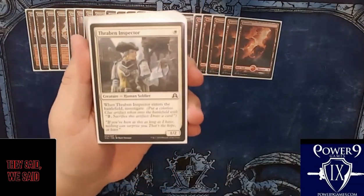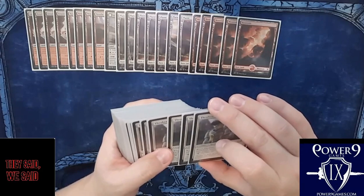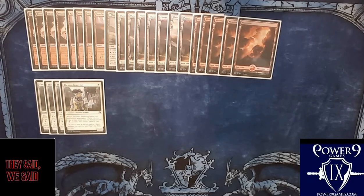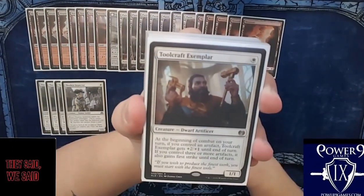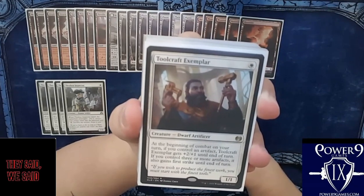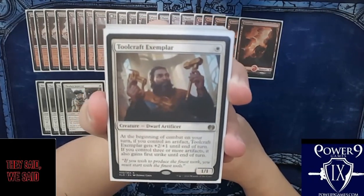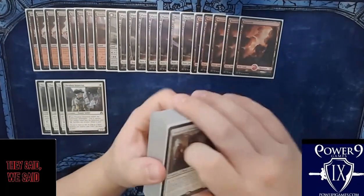We are running a playset of the best one-drop in Standard: Thraben Inspector. These guys are just fantastic in this deck — it's a one-for-one two-drop body, you drop it, you get the artifact, and that is hugely relevant to the rest of the deck. We're also running a playset of Toolcraft Exemplar. At the beginning of combat on your turn, if you control an artifact, Toolcraft Exemplar gets plus-two plus-one until end of turn. If you control three or more artifacts it also gains first strike — and usually this guy is always turned on.